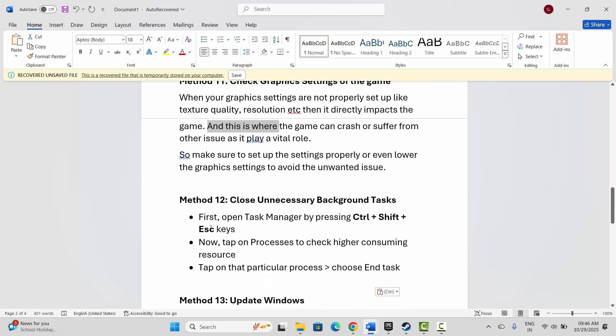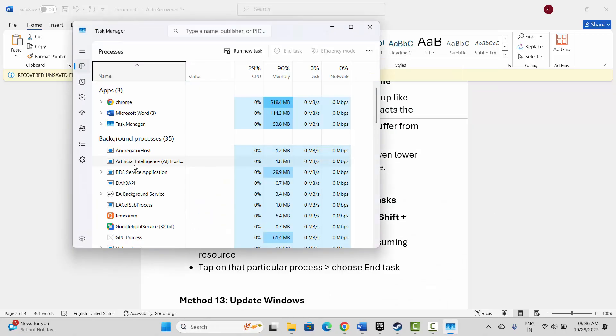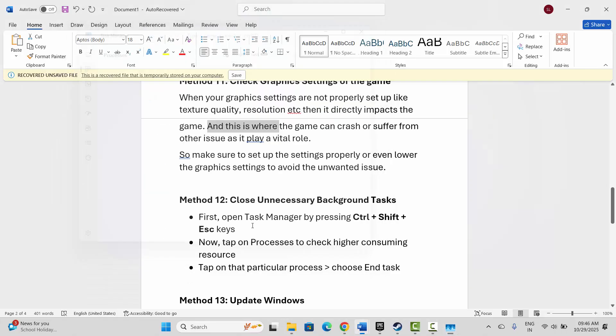Next is to close unnecessary background tasks. Go to Windows Search and search for Task Manager. Under the Processes tab, check for apps that are not in use — select them, right-click, and click 'End Task'. This will completely close those apps from running in the background. After that, try to launch the game and see if this resolves the problem.